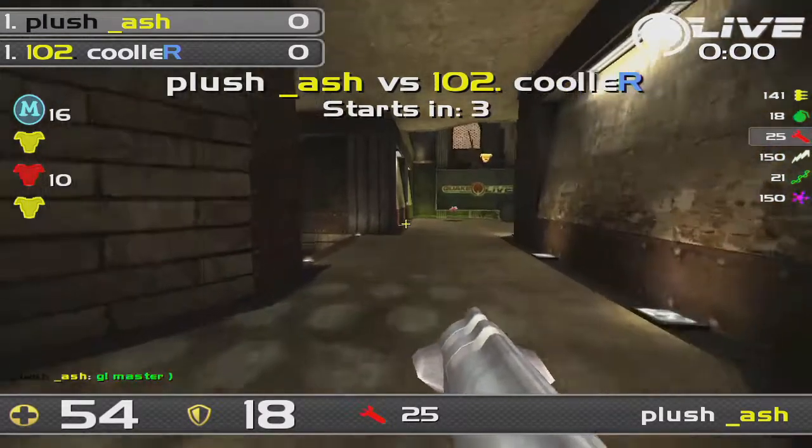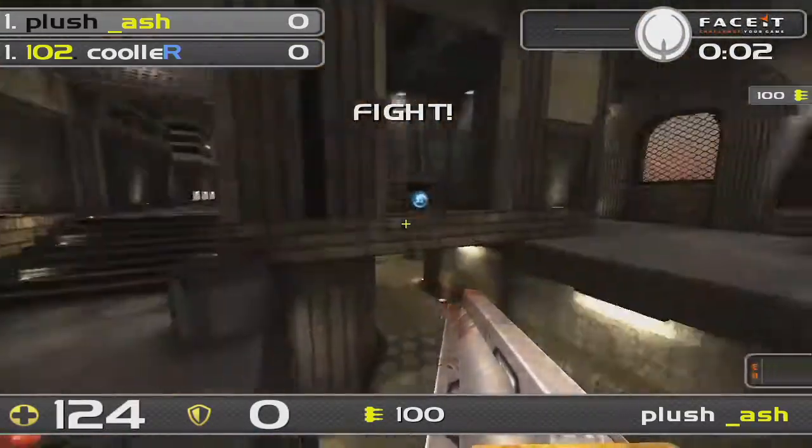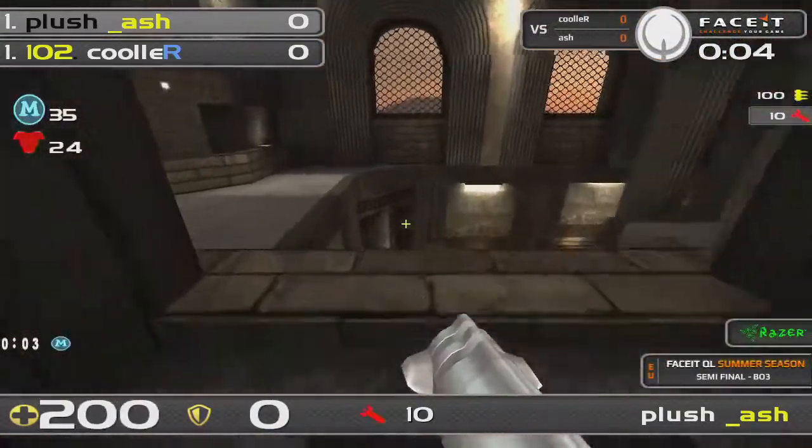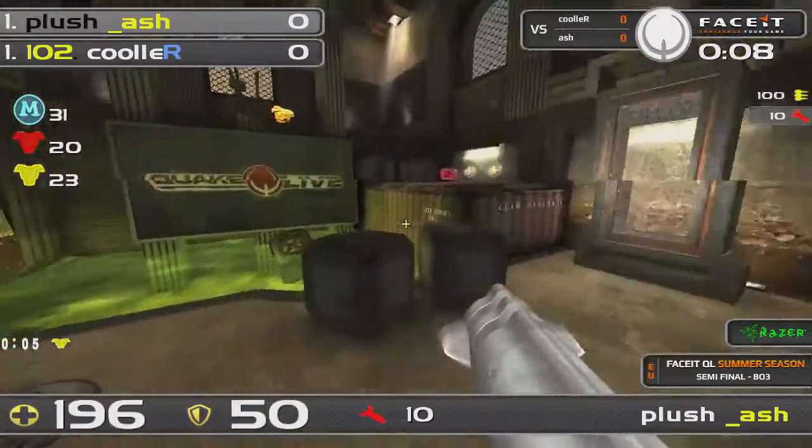Ash — this is his map. Let's see if he can take the first map off of Cooler. First map hit: Toxicity. That's going to be Ash's choice. Of course he loves this map; Cooler struggles here.